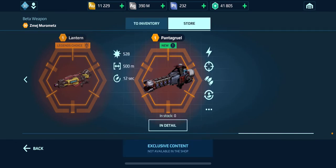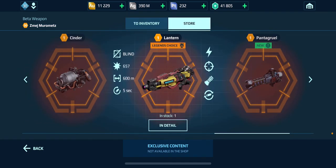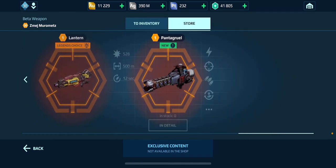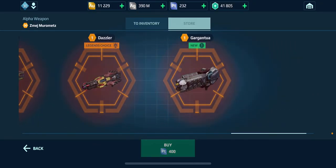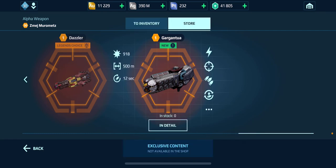If we go to the store, all the way over here, there's the Pantacruel — I think I'm pronouncing it right. It's not able to be purchased yet, and we also have the Lantern — not able to be purchased — Cinder, not able to be purchased. But the Pantacruel and also in the store for the alpha weapons we have the Gargantua.